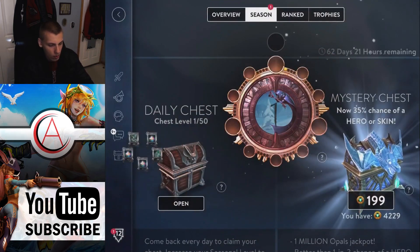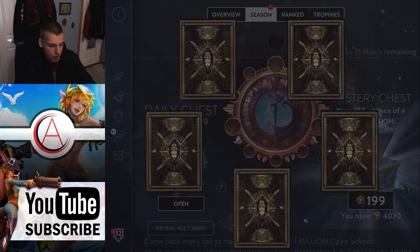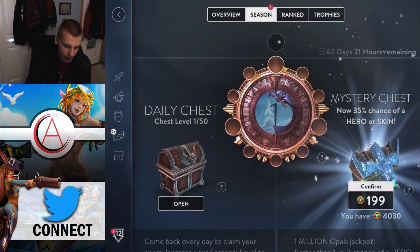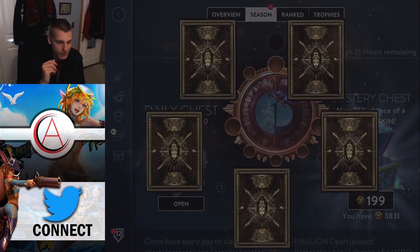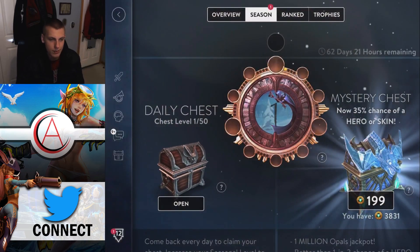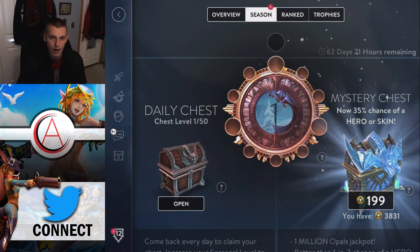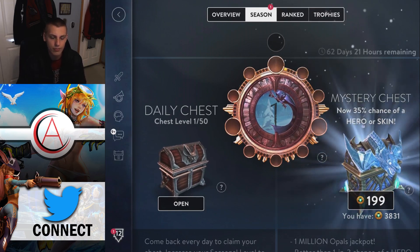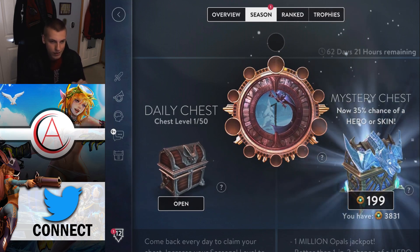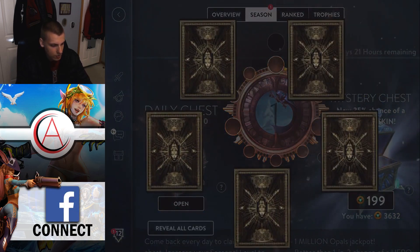Another mystery key. 800 glory — that was pretty good. I wish they could put a setting so you can just auto-click and it'll just go. Spin hero — not bad, so that's eight. Assuming the 35% chance is correct, that means out of 50 we should get approximately 17 skins or heroes, because that would be about 35% of the time. If we get a little less or a little more, that's just variance because it's chance, not assured.